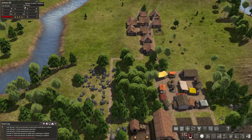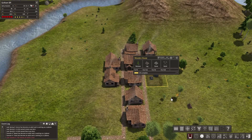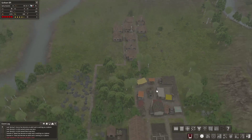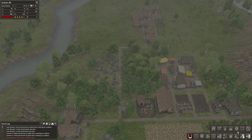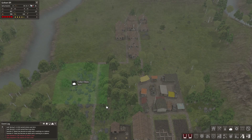We're doing good — 19 able-bodied workers now and 7 children. We have another house still pending. We're low on stone again. Stone's always the issue, isn't it? You know nothing, John Stone — see what I did there? I switched stone with snow. It was kind of witty, at least in my head.